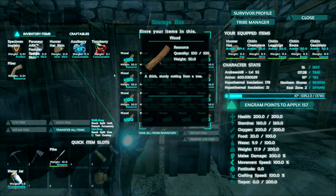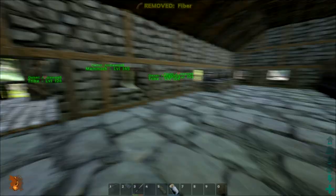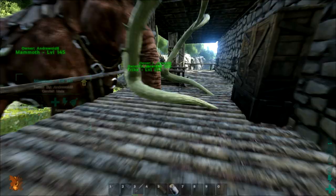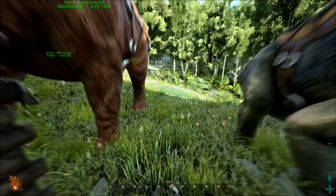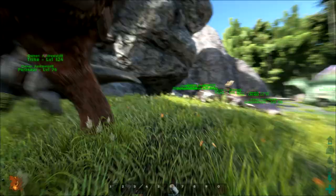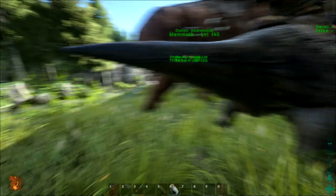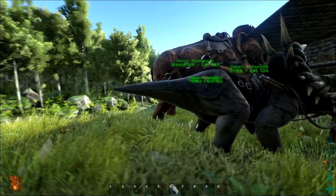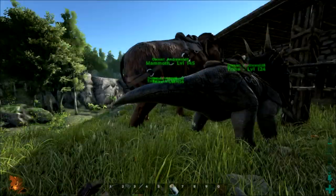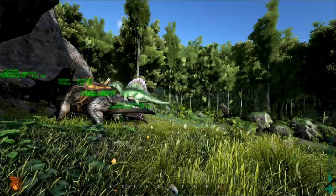There are other ways to increase the amount of resources you're gathering. The first thing you want to do is choose a dinosaur you're going to be riding. If I want to collect wood I'll grab a mammoth, if I want to collect thatch I'll grab my trike, and if I want to collect berries it's more efficient to use a stego or even a parasaur.